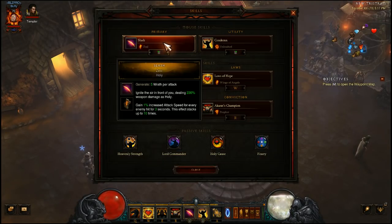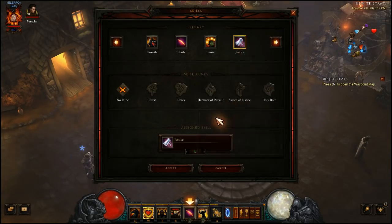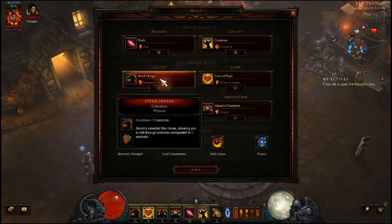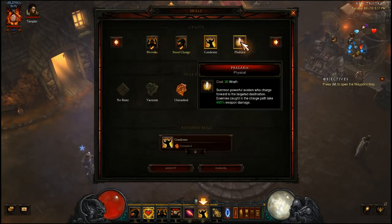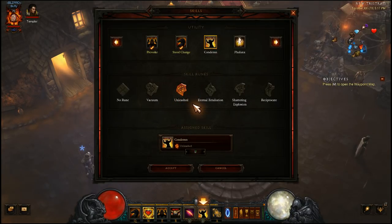That's a good bridge into the skills. I personally like to take a melee generator — with Focus and Restraint in this build, having a generator is mandatory. You could go with Justice; some people like it because one rune gives additional movement speed, though I don't think it's that significant. I prefer Slash because it puts you right in the fray, and then you hit them with a Condemn for a nice one-two punch. But it's an open slot — just needs to be a generator. For Condemn, the Unleashed rune makes the most sense for speed farming as it gets the Condemn out instantly.